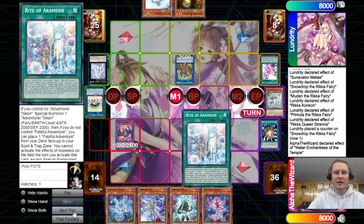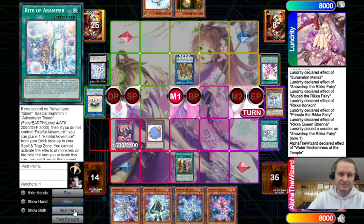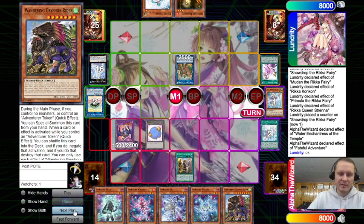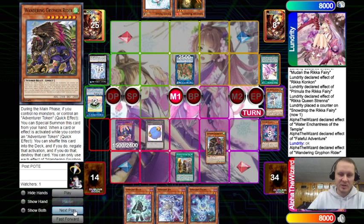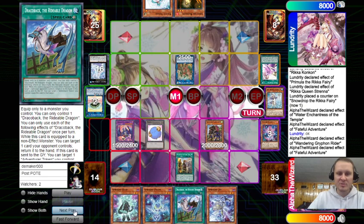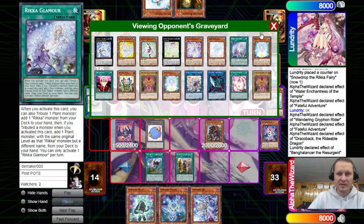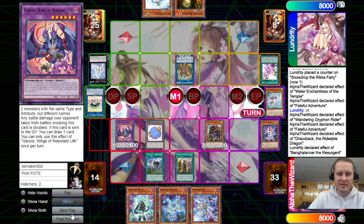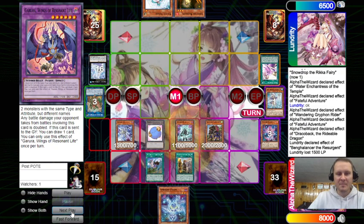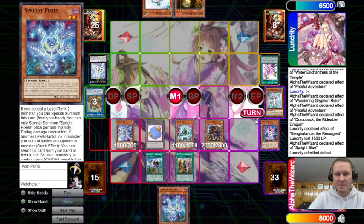Activate Temple — now we can start our Adventure combos, our hand is insane. We got Griffin, we discard, activate Griffin — probably get Draco back — yes. Now we have all of our Sprite plays. Opponent doesn't have a Dark so we can't link that off, but we could still just link it off for Elf. The opponent admits defeat — GGs.